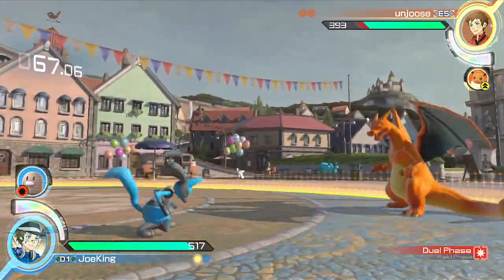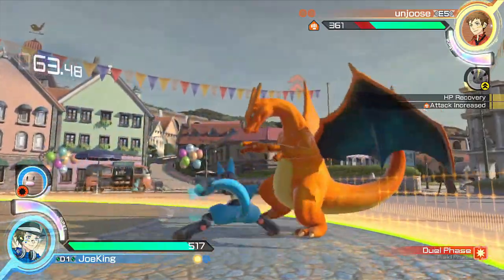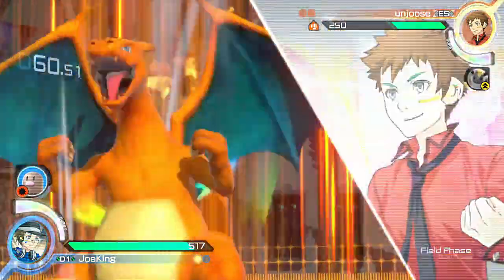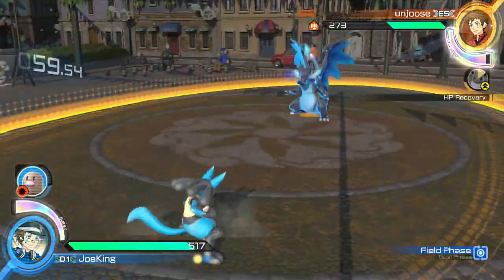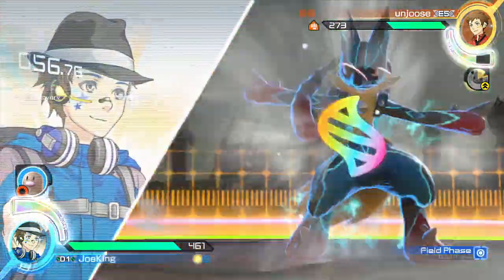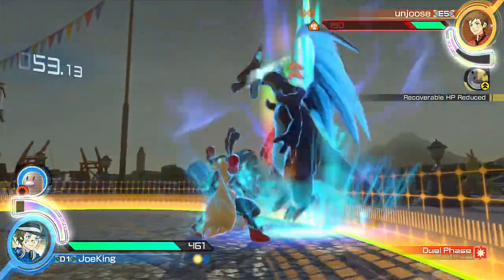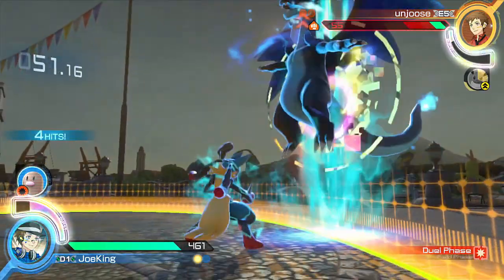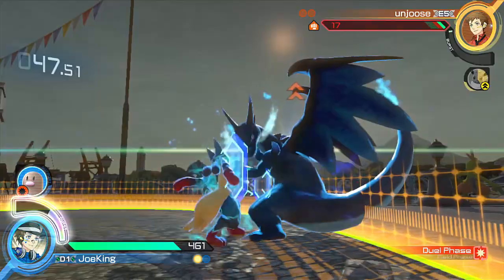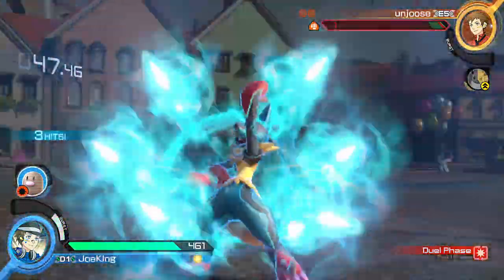You may have some trouble with projectiles at times, but you have high enough priority with your own projectiles that they can usually smash through enemy hits and get you switched to the dual phase. You do okay in the field phase — maybe not the best, but fine enough. On the negative side, he does take forever to charge his moves, and someone like Mewtwo can just out-spam you and then go for their better homing attack to get in. Also, your jumping X is somewhat counterable so you can't spam it to get in. Still, you do okay enough in this phase.